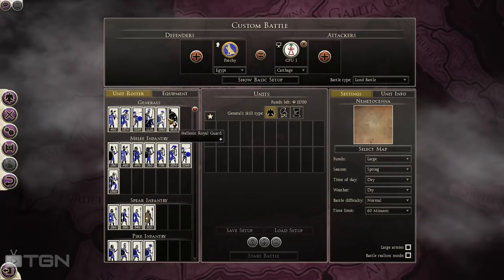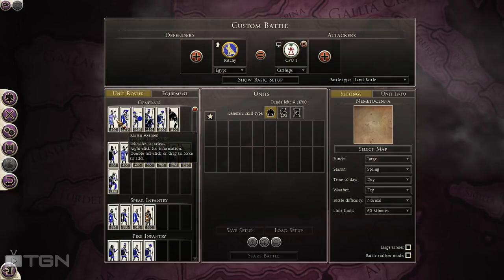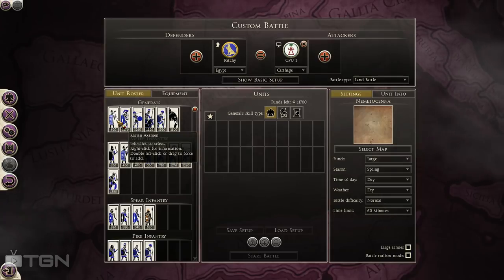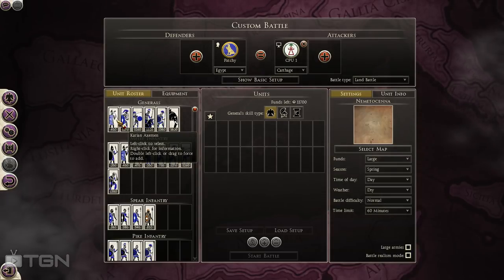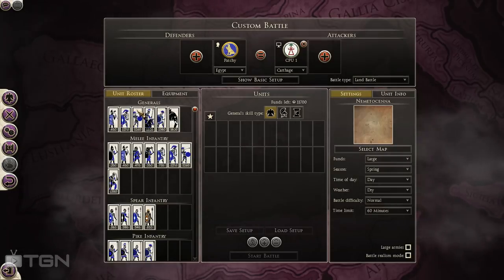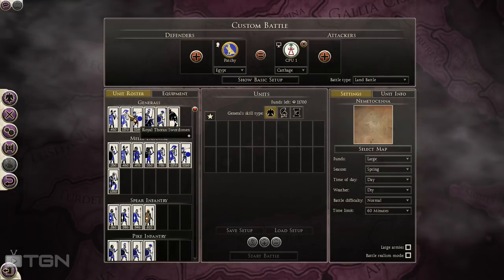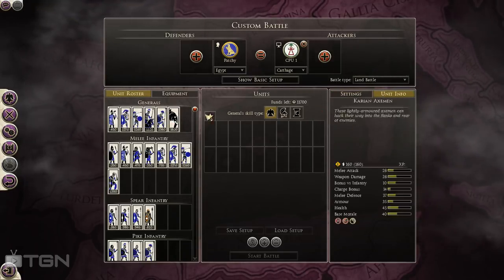They have access to a wide variety of generals. I like using the Carrion Axman general most of the time, because it's just a cheap way to put your general into the army. He can stay behind your infantry line and support it more easily than if he were in a cavalry unit. Some people like to put the general in an elephant or a shield bearer, though I don't think Egypt can pick shield bearer — they have Royal Thorax Swords instead.